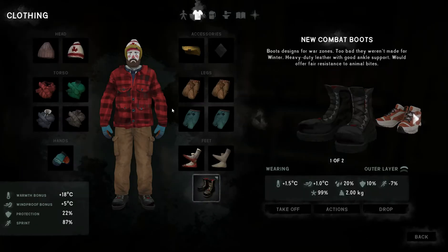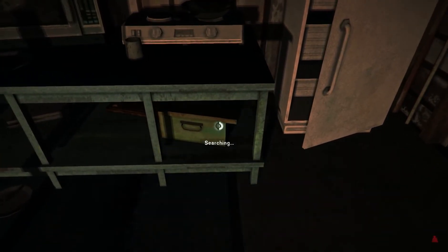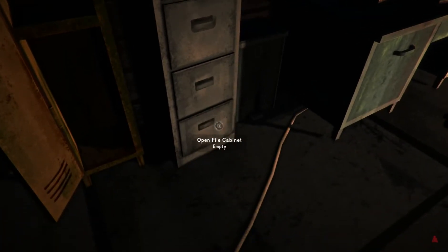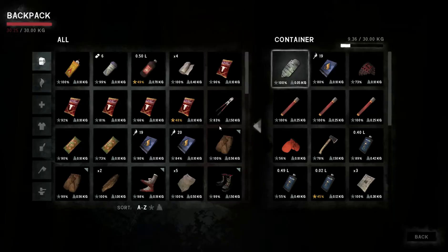I've also dried off and unfrozen all of our gear that was wet and cold when we arrived. Since last night I did do a little run around to try and find stuff. Obviously I keep missing stuff because this place is pretty big, but I did go through the desk drawers and stuff before I turned in. I've dropped off a bunch of stuff into this locker, so we've got to make some hard decisions on what we can actually afford to take with us.